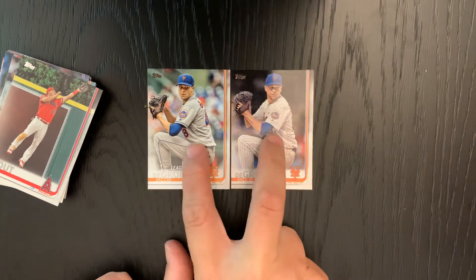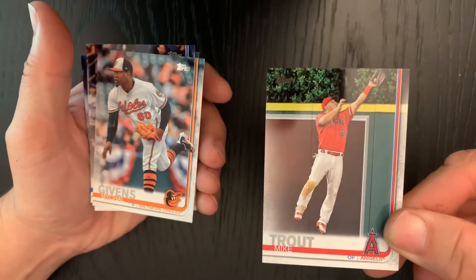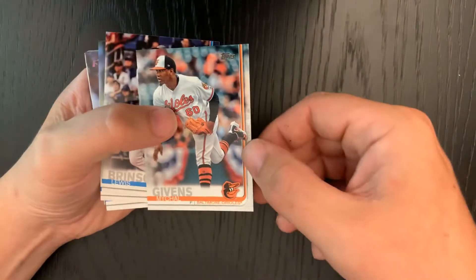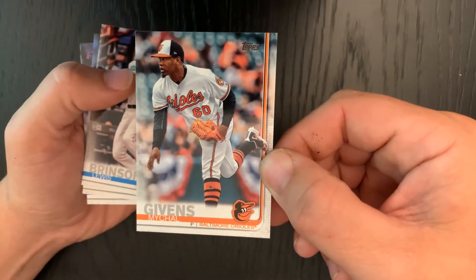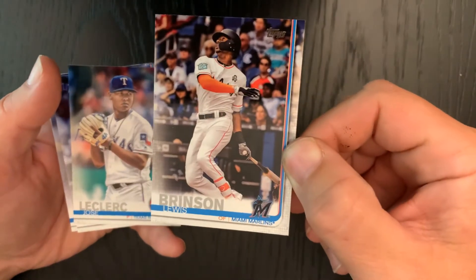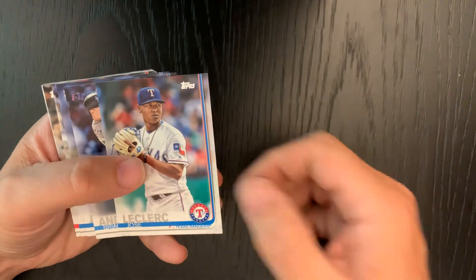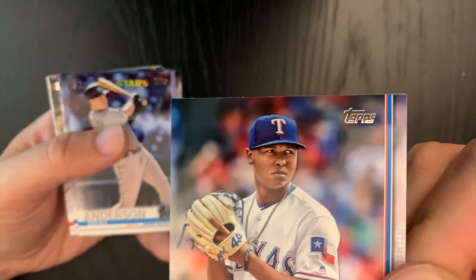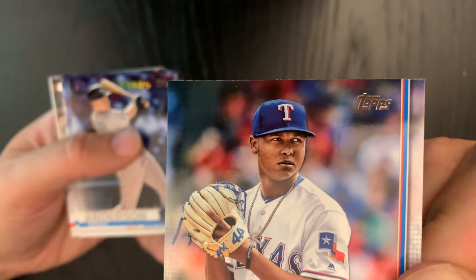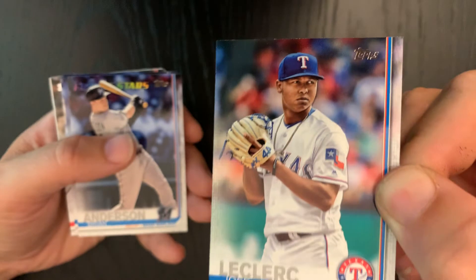Oh look what we've got here — like we didn't know — Mike Trout! That's always nice to get a Mike Trout card. Lovely, pass that along to the assistant. Michael Givens, spelling his name in a funky little way. Louis Brinson taking a mighty hack there. Jose Leclerc looking like he doesn't really trust somebody — 'you want me to throw what now? You sure about that?'